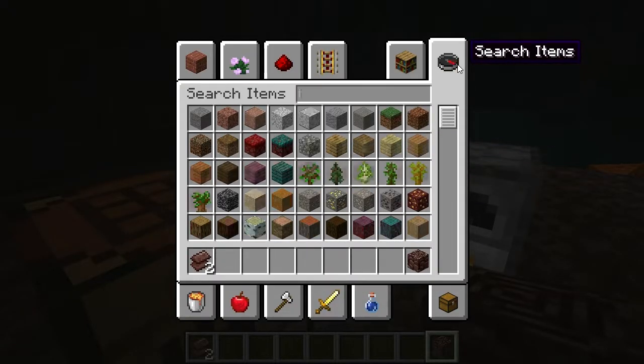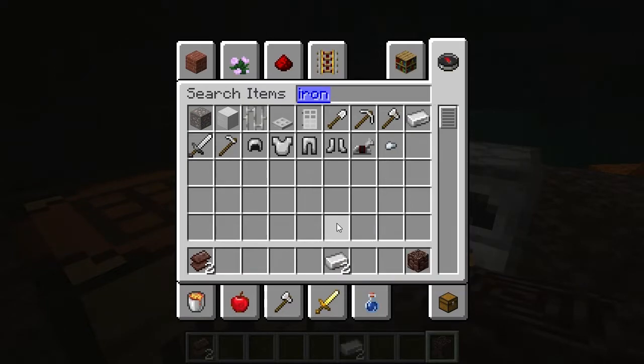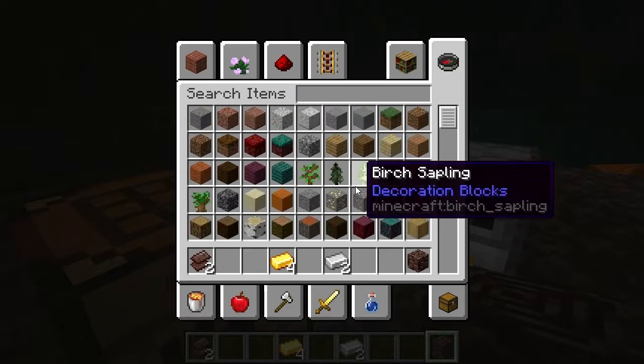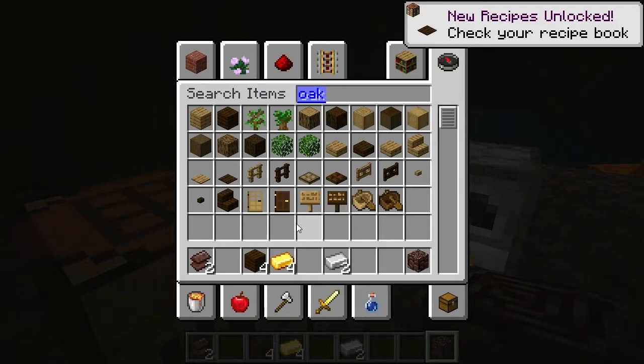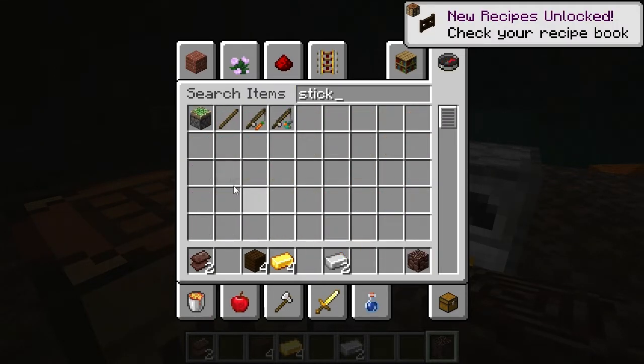Once you've done that, you then need iron, four gold ingots, planks of any kind, and sticks of course.